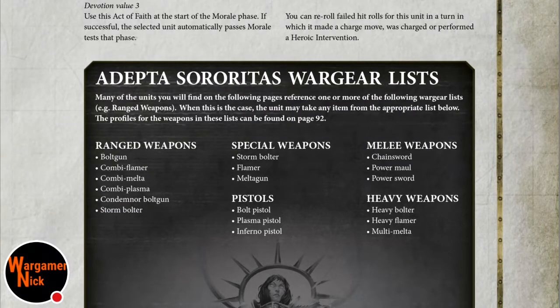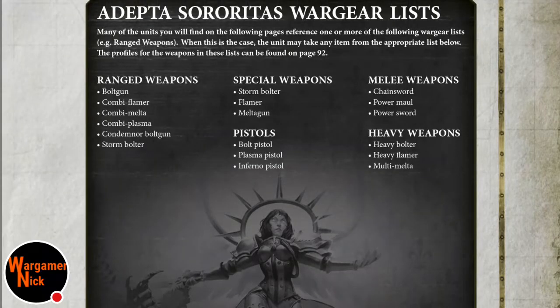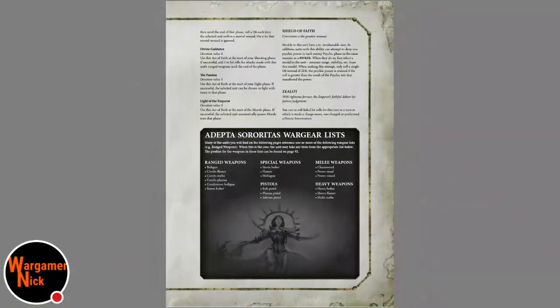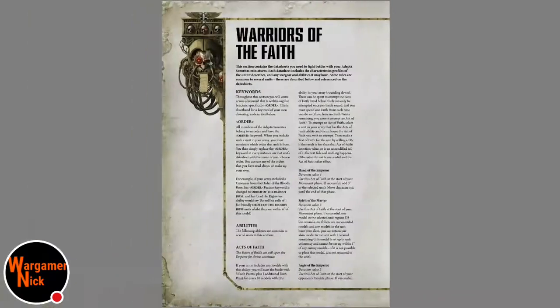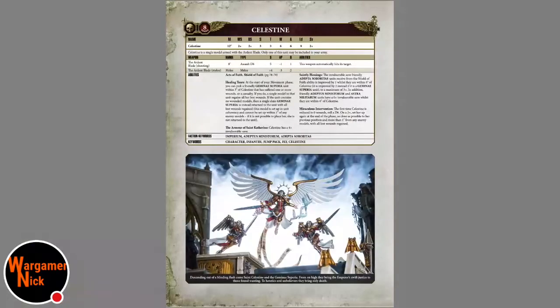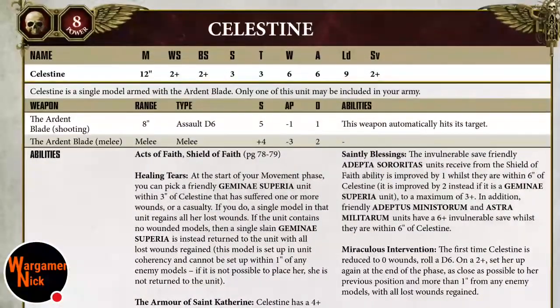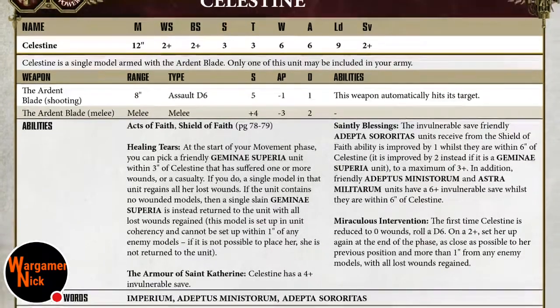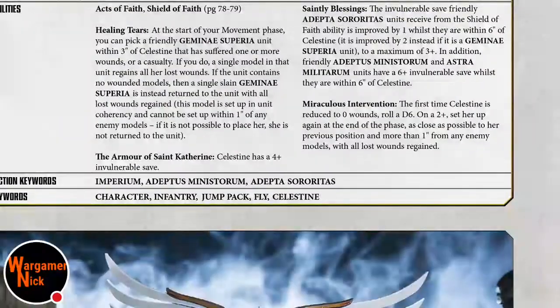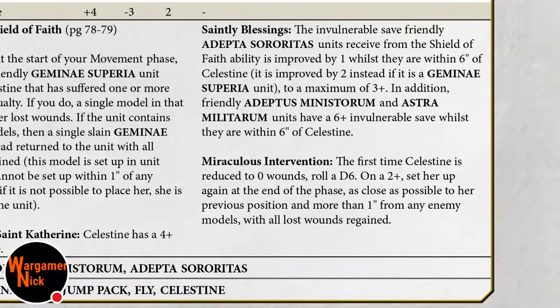This is their wargear - I'll zoom out and you can do a screenshot. Moving on to Celestine: she has six wounds, a two-plus save which is good, toughness three which isn't great, but she's less than ten wounds so she'll be hard to snipe. She's got other things too - a six-plus invulnerable save.